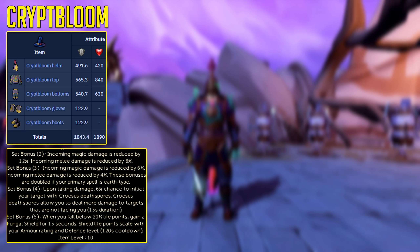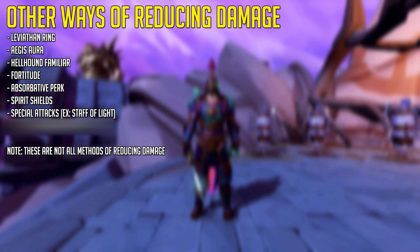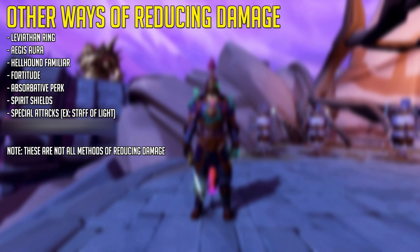After all of that, you can reduce incoming damage utilizing Animate Dead by a further flat 384 damage using all five pieces, which is massive. Of course, there are other ways of reducing damage even more, and some of these are actually used in this video to show how insanely tanky you can get.